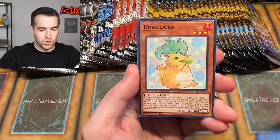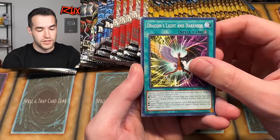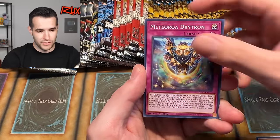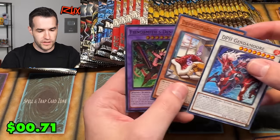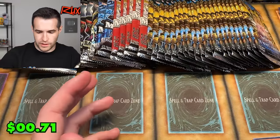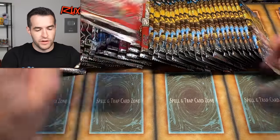From the next Infinite Forbidden pack, we pulled Dragons Light and Darkness — this isn't Light and Darkness Dragon, but it's close. We do have a chance to pull that in Retro Pack 2, which is one of the big ones we're opening today. We also have Fiendsmith Desiree — Fiendsmith is a new archetype, so nothing to compare to right now.